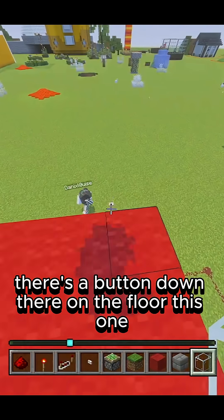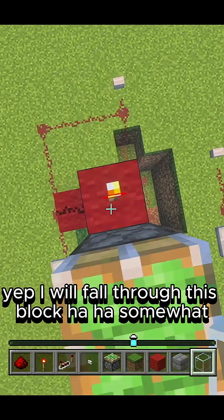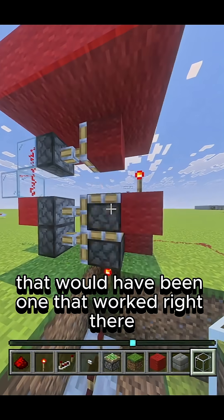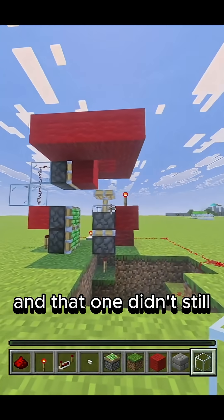There's a button down there on the floor. Yeah, I will fall through this block. Somewhat fall through the block — it works like 90% of the time. See, there you go, that would have been one that works right there. That one didn't.